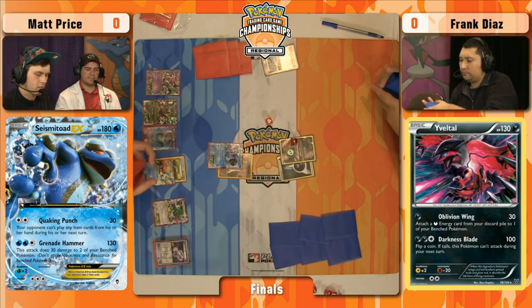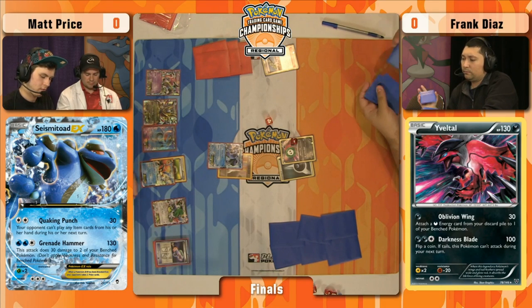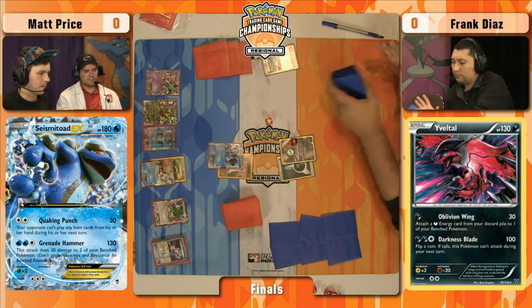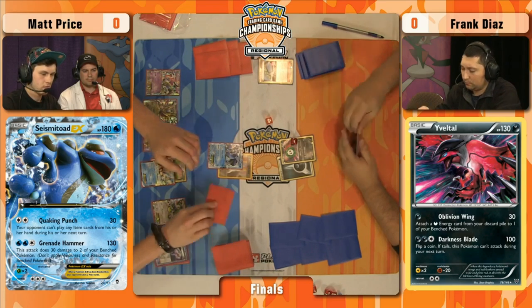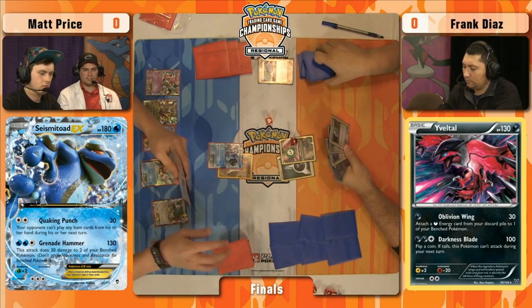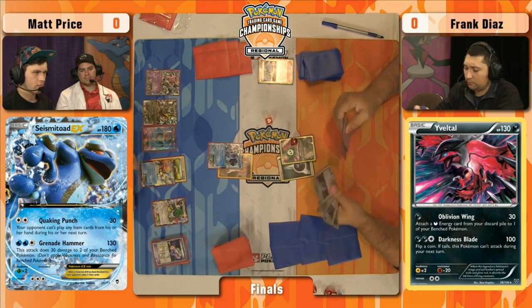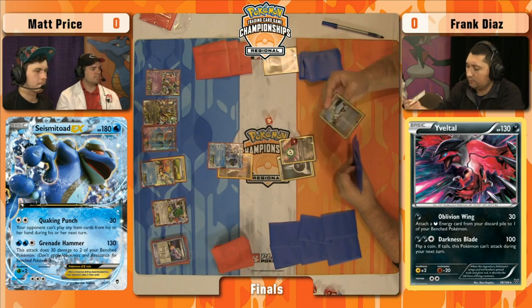That way you can get that combo in play right now. The quicker you get it in play before something like Silent Lab shows up, the better. How many copies of Silent Lab does Matt run? Just one — he tossed it right away. So we won't be seeing that again. Frank is not really grabbing any immediate draw, but look at that — you don't need a Hoopa when you can just find Keldeo and Darkrai together.